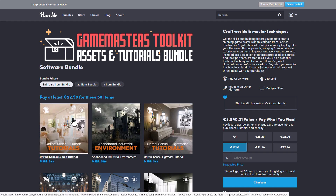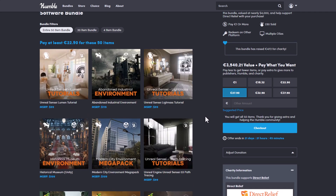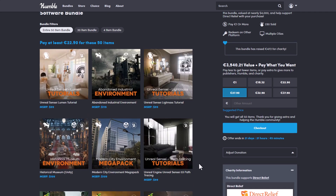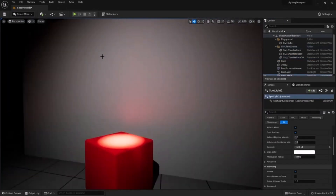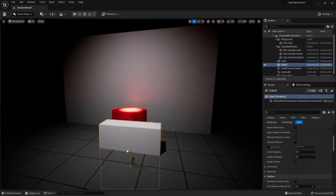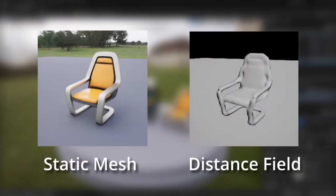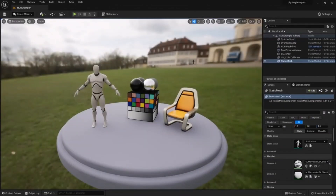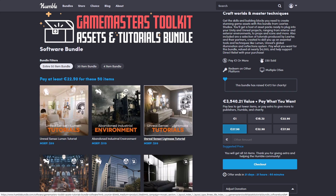Just in case you're trying to get into Unreal Engine and don't understand the concept of Lumen, Lightmass, or even Path Tracer, there is a tutorial for you. These tutorials are coming from Unreal Sensei, and we all know Unreal Sensei knows exactly what he's doing with Unreal Engine. These premium tutorials are offered here for way less — one of his courses normally goes for about $99, but you'll be getting all of this alongside the other items for less than €30.